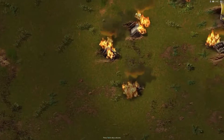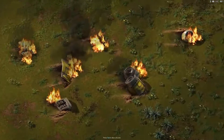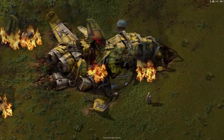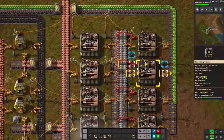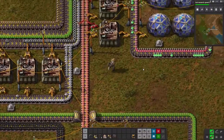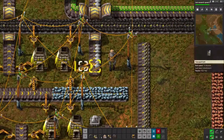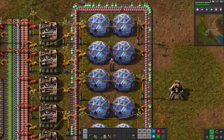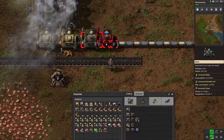You start your journey by crash landing on an alien planet. Your goal is deceptively simple: build a rocket and escape. To do this, you'll need to create a system of machines to gather the resources and build components required to upgrade your tech. Here's the general gameplay loop: gather resources, build a bunch of machines, research new tech, expand your factory, and repeat.